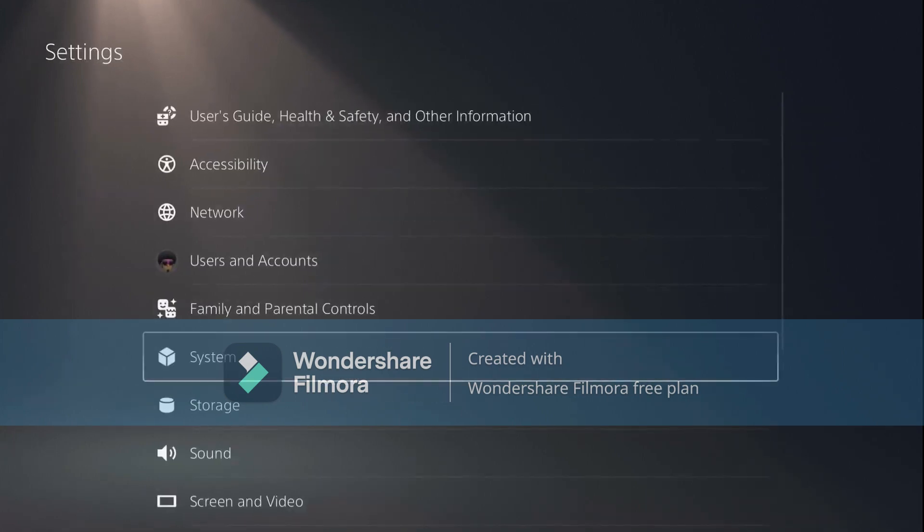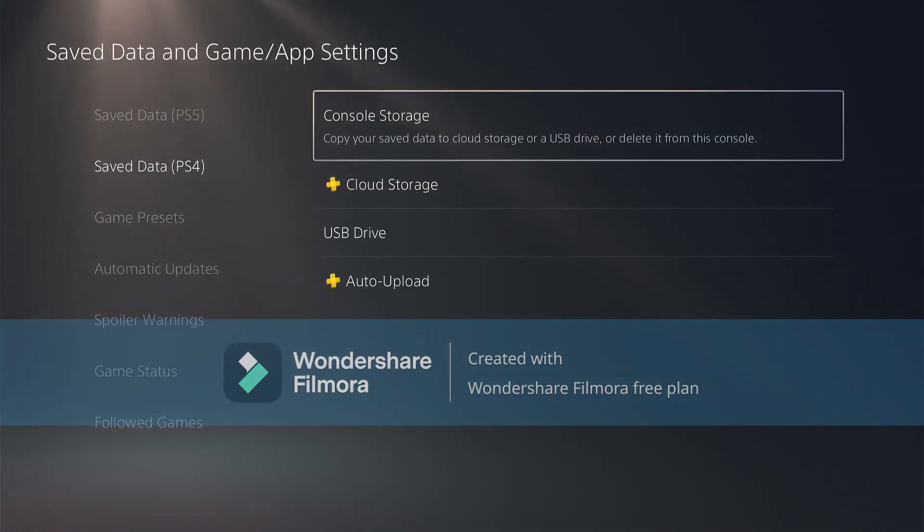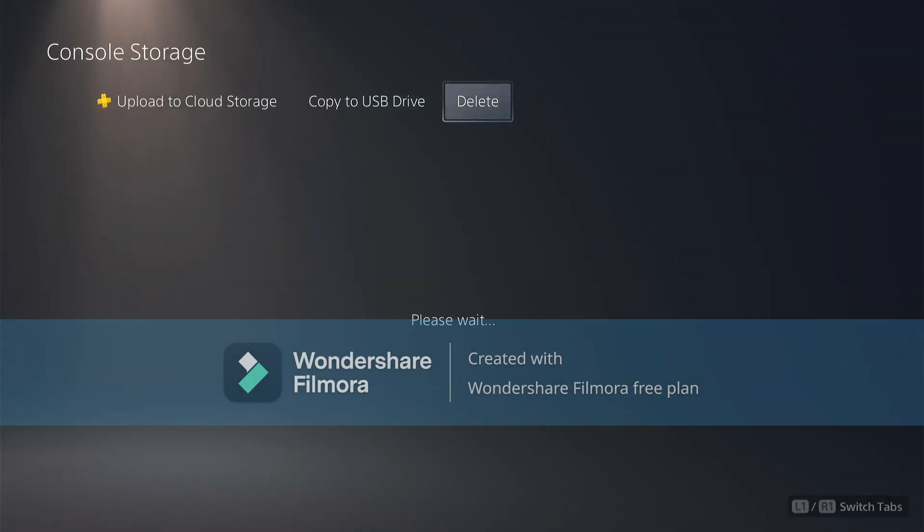Then you want to go to save data and game app settings, go to console storage, go to delete, and you want to delete the autosave.